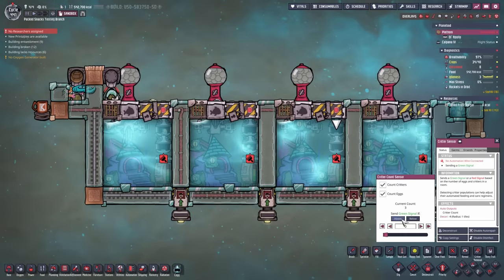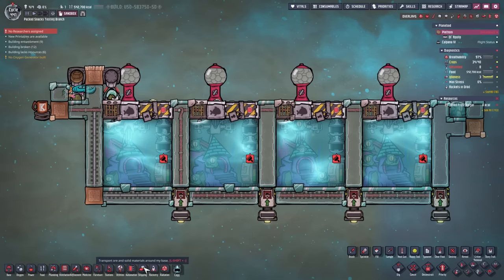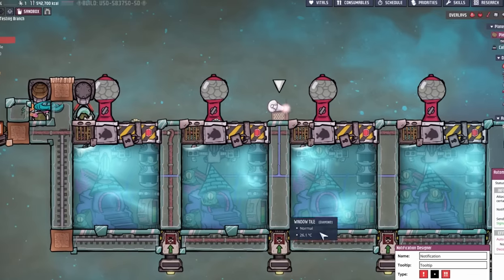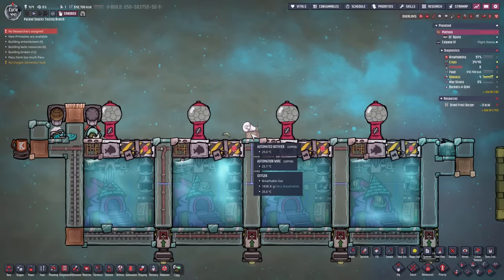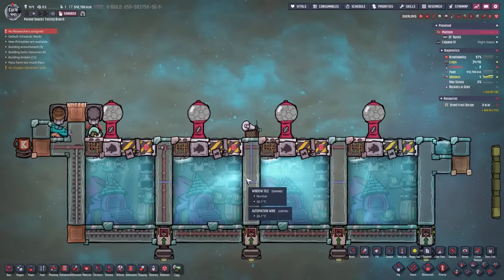There is no easy way to prevent this, but you can add another critter sensor set to count critters if above three. If you have too many critters, it sends a signal to an automated notifier. The automated notifier then zooms to the parkour farm, and if we have one parkour too many, the sensor picks it up and zooms to it. Once noticed, grab the extra parkour, place it elsewhere, and now back to how it should work.